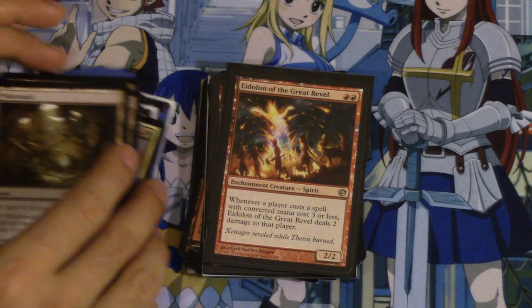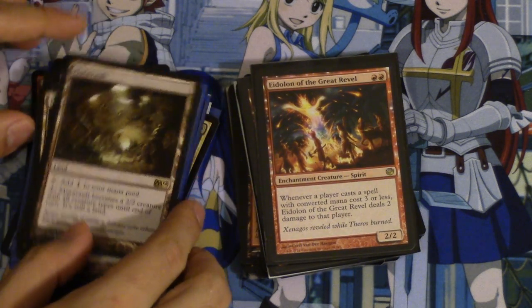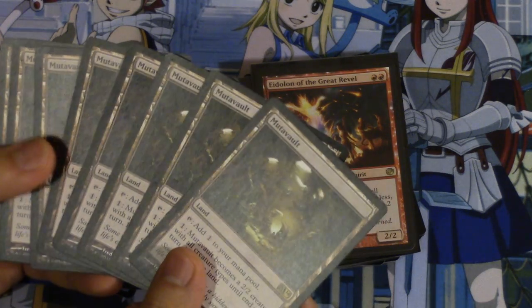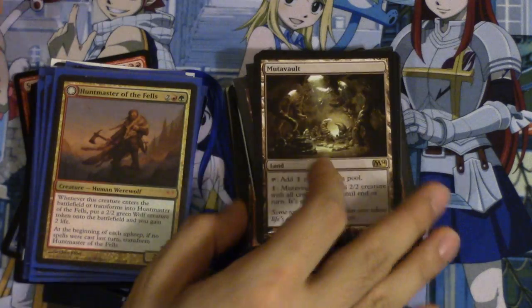Eldrazi of the Rebels — it's a good time to pick him up. I don't feel like this card is going to tank at all. Everyone knows it's good, and the Red decks have been doing extremely well in Modern right now. Mutavault is Mutavault — there's not much I need to say about it, except it is one of the best lands you can get.